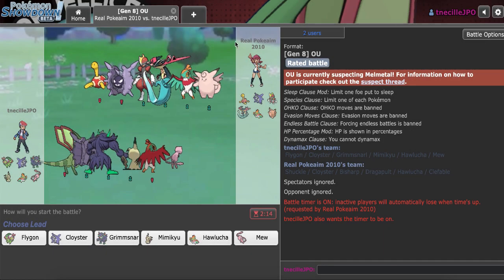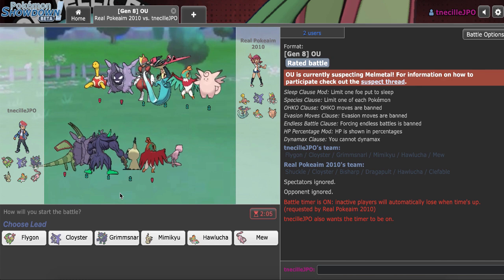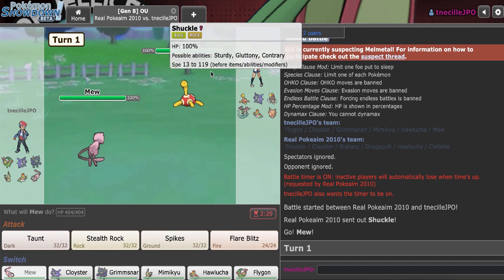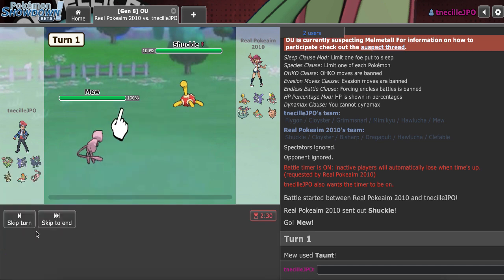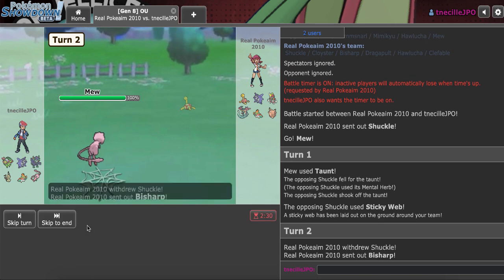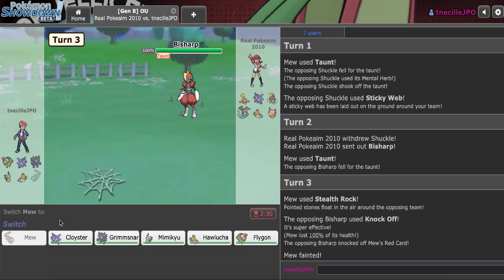I have another game right here. We have Rail PokeAim 2010, the fake Joey. This guy's good at the game — I've played him a few times and he definitely knows what he's doing. We both have Hyper Offense, so kind of a weird matchup. He wants to get up Sticky Web to win the speed game. I'll Taunt first and then Taunt again — him switching doesn't really make me scared. I'll just click Rocks in front of this. He used Kommo-o — I should have been scared. I didn't think he would just outright use Kommo-o.